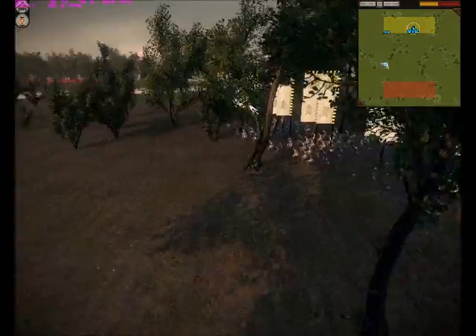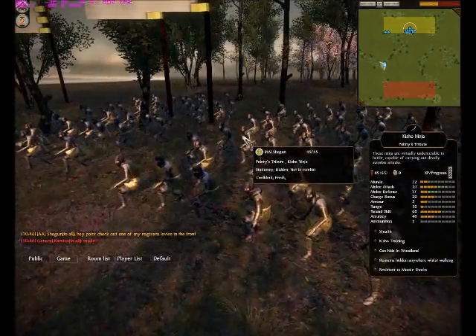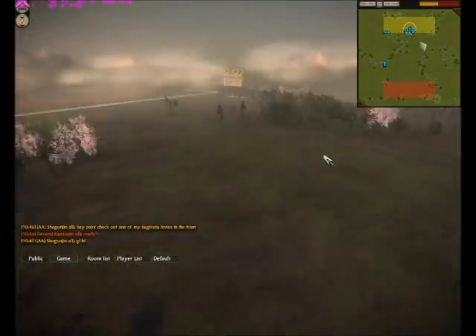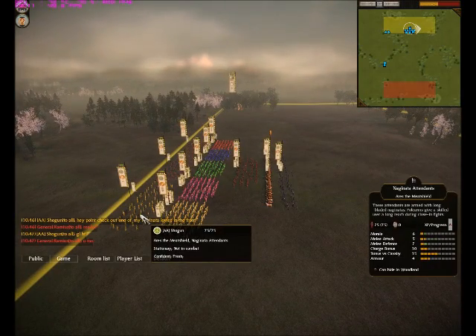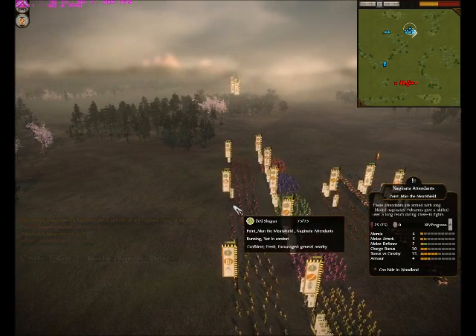So basically he's going to use ninja tactics — hopefully it works for him. Pretty well upgraded. He has no bows, so I guess this is kind of a rush army. He has 3 more Naginata Attendants in front.